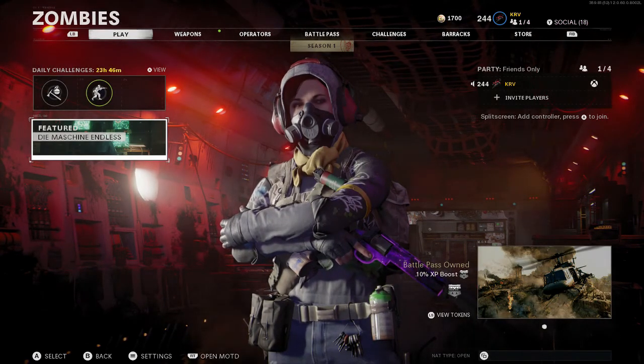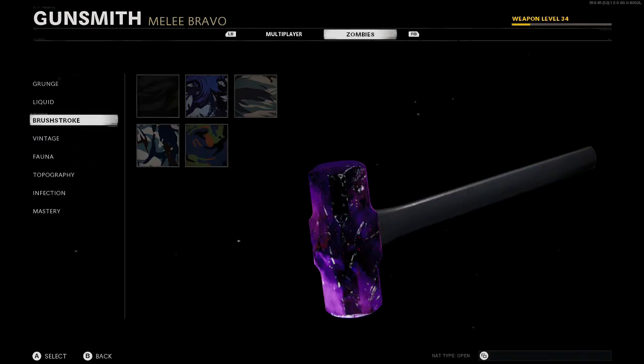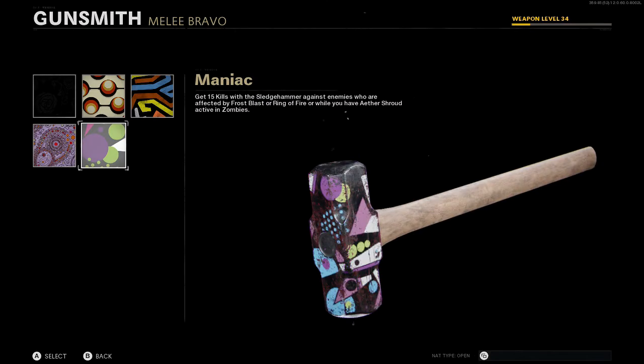Next we have the Brush Stroke camo — you just have to get 750 kills with the sledgehammer when it's pack-a-punched. Again, really simple and one of the easier ones to do.